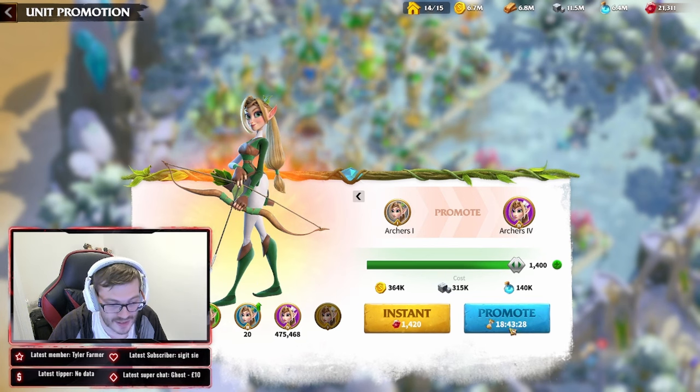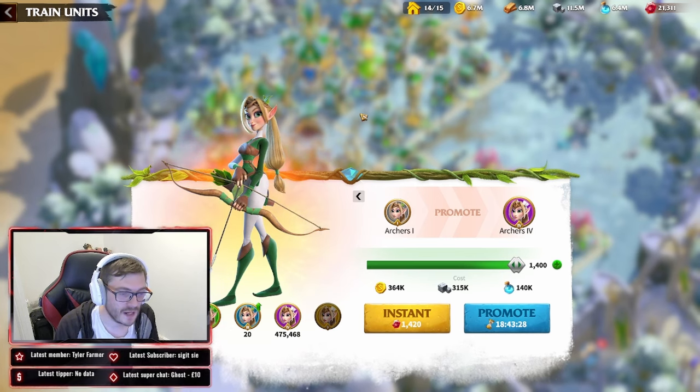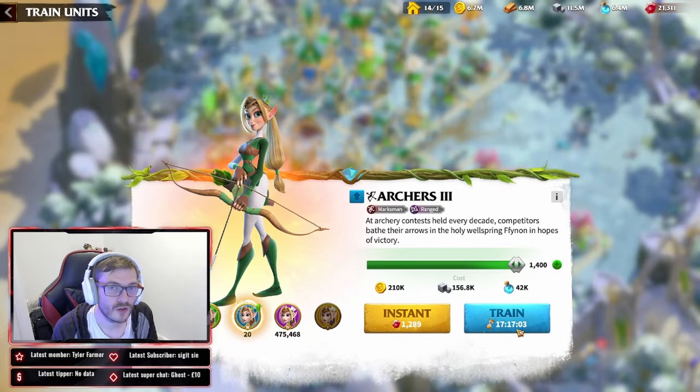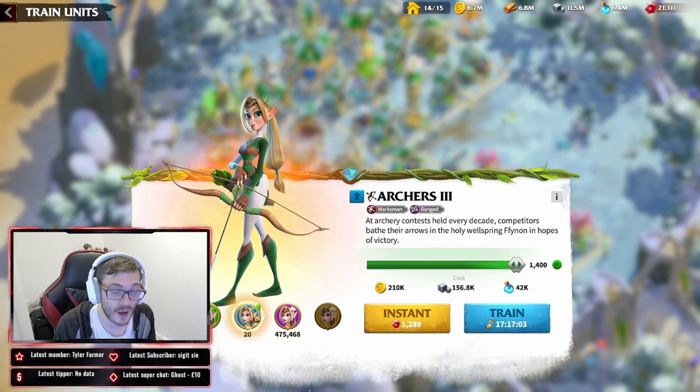You can see it automatically promotes mine into Tier 4 units, and it has reduced the time by 4 hours. This is important: if you've been training Tier 1 archers and you unlock Tier 3, instead of costing over 17 hours to train new Tier 3 troops, it's only going to cost 12 hours worth of speed-ups to upgrade. That's what I would do — start using the speed-ups I've been earning all season, because I would not have used any speed-ups on training until hitting Tier 3 units.